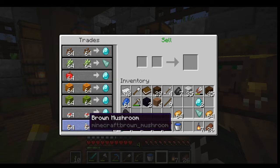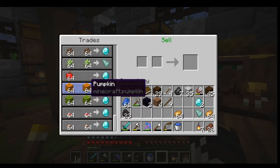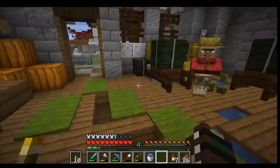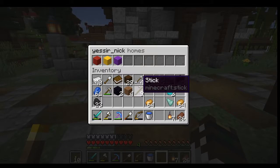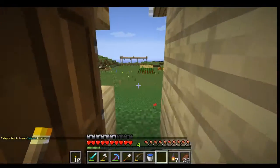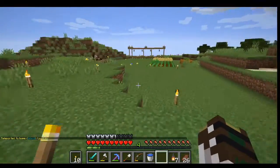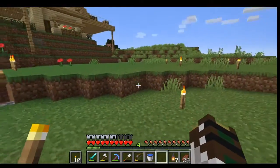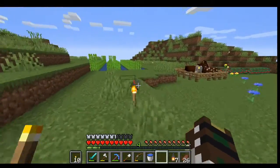You guys do buy poisonous potatoes, and I can sell sweet berries - good to know. I have a design for an automated pumpkin farm and an automated melon farm, just don't have it up and running yet. Let's go back home and start working on getting to the nether. I want to think of an area that'll be nice and quiet to make the portal, but still cool - typically I'll put it in the side of a mountain.